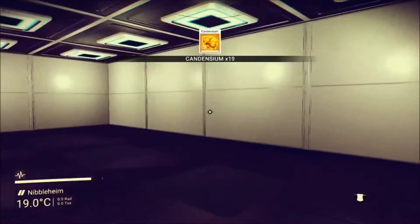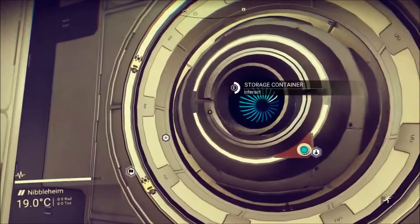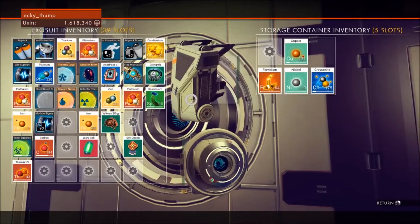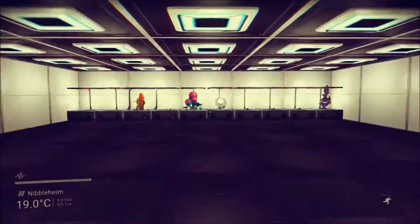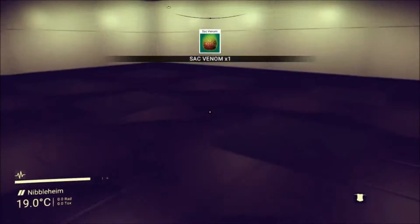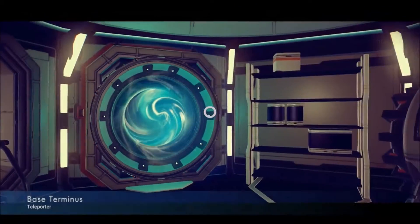Fervidium Candensium — okay good start, 21. We only need 479 now. We're going to stop by the space station, get rid of the green items. We might as well sell the Gravitino balls and the rest of this rubbish as well. Let's head back to the station, trade in some of this stuff and start looking for our materials.